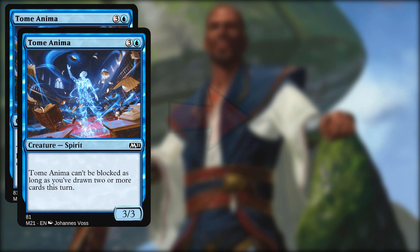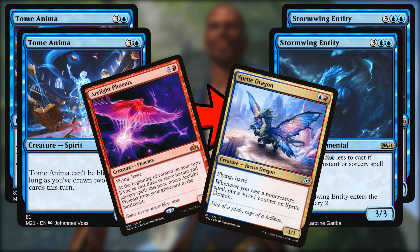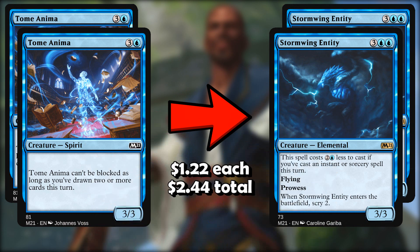First off, we're going to take out two Tome Animas for two Stormwing Entities. The Tome Anima is a 4-mana 3/3 that can be unblockable, but it's just not that exciting. The Stormwing Entity is kind of insane — it's actually seeing play in competitive blue-red decks with Arclight Phoenix and Sprite Dragon. Usually it's a 2-mana 3/3 with flying, prowess, and it lets you scry. We just need to change the ratios in this deck a little bit to make sure we can cast it more reliably for two mana.